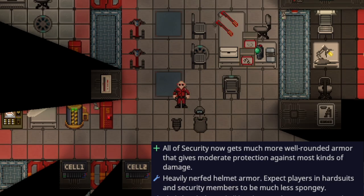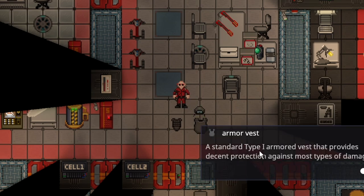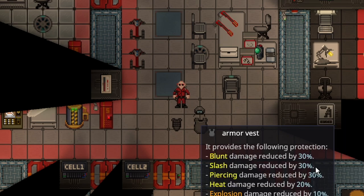Armor across the board has been changed, though I won't show it all because it would take 25 minutes. The biggest change worth mentioning is security armor. The default gear for security is now called an armor vest — a standard type 1 armor vest that provides decent protection against most damages. However, instead of providing 60% pierce, it only provides 30-30-30-20, and still has explosion resistance.